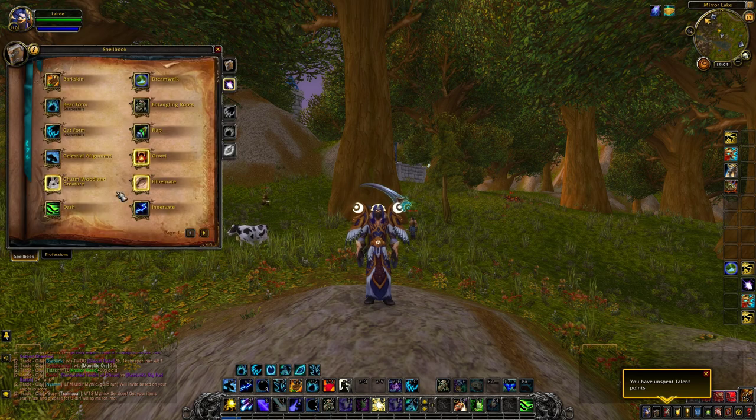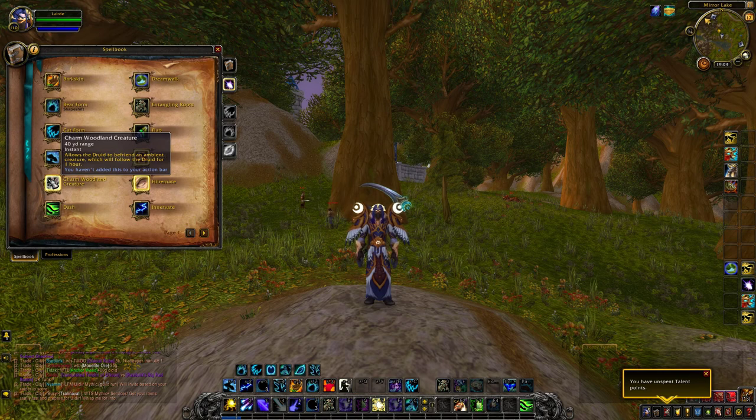Hello everyone, AronX back here. Today we're going to cover another glyph — it's a Druid glyph this time, and it is the Totem of the Wilds Charm Woodland Creature. We're going to go over how it works first, and then I'm going to show you guys where you can buy it and how to get it.